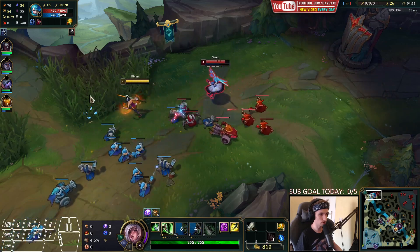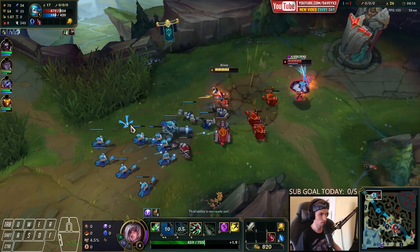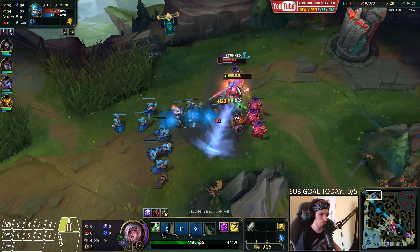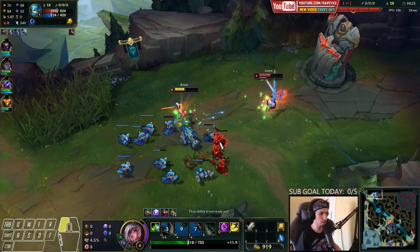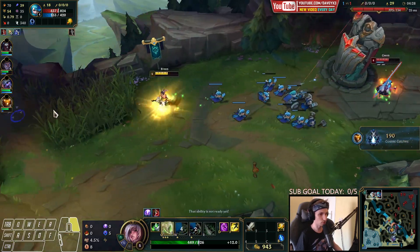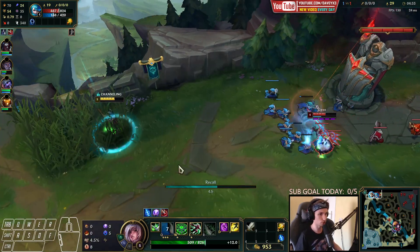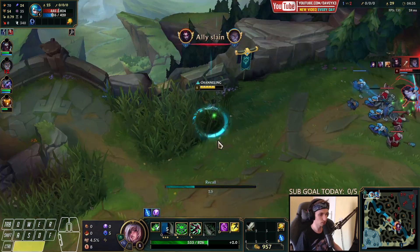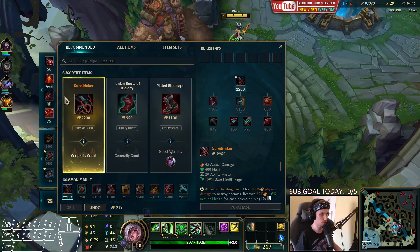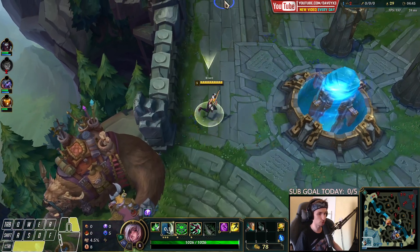We just got our Bone Plating again, so now we can actually trade her. Another Q hit. CSing the cannon and at the same time getting a good trade off on her. Unfortunately I'm going to have to go back right now. I'm going to have to buy. I would like to stay for another round, but we're much better off if we go back now because the wave is more efficient.